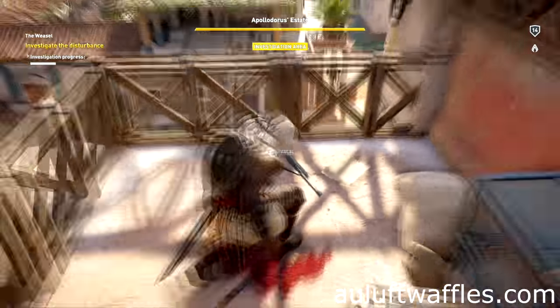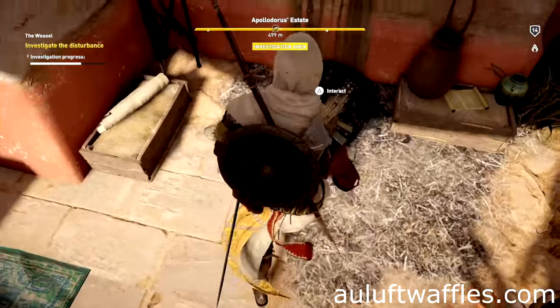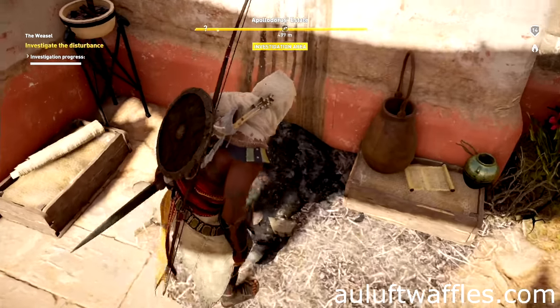Interact with the bloodstain on the ground, the brazier on the ground, and the pieces of wood and blood on the ground. Then go below where the brazier was and investigate the charcoal.